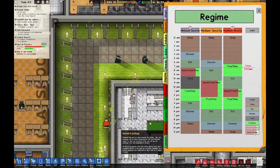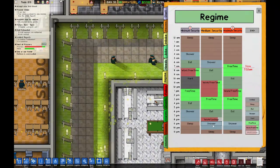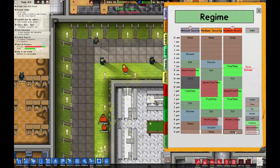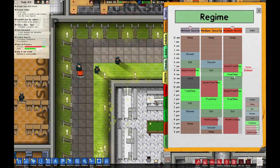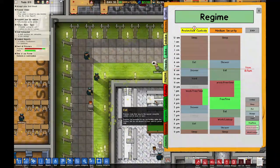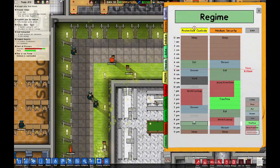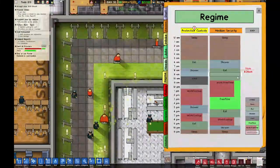With medium security, I want it a little more tough — with eight to nine being work and lockup. With these guys, since they're maximum security, let's replace a while with this. They can sleep afterwards and work or have free time in all their free time spaces. They're in protective custody so we need to handle that. To give them a little more freedom, I'll just add this. We dealt with all that.